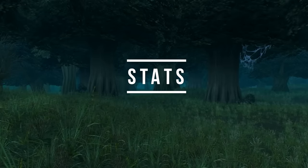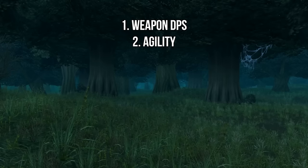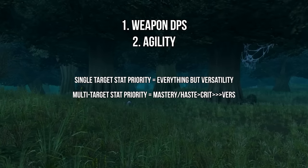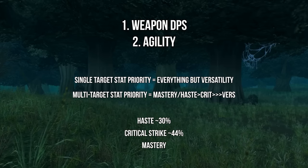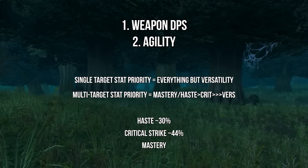As far as stats go for the BM Hunter, weapon DPS is your most important stat alongside Agility. For single target your best secondaries are everything except Versatility, and for Mythic Plus or AoE your best secondary stats are Mastery and Haste followed by Critical Strike. Versatility is not a desired stat for BM. As a general guide, try to get your Haste to around 30%, Crit to about 44%, and then load into Mastery.